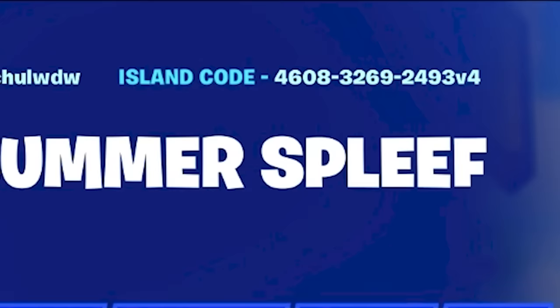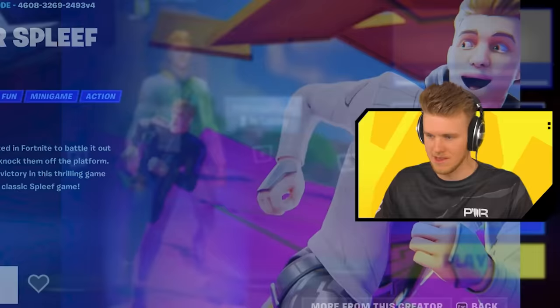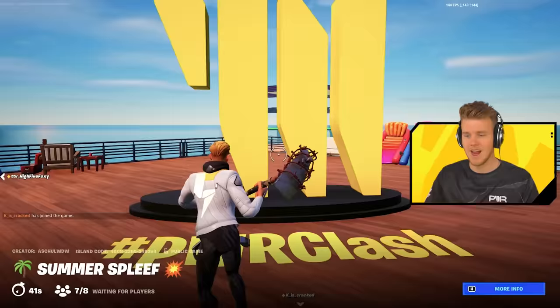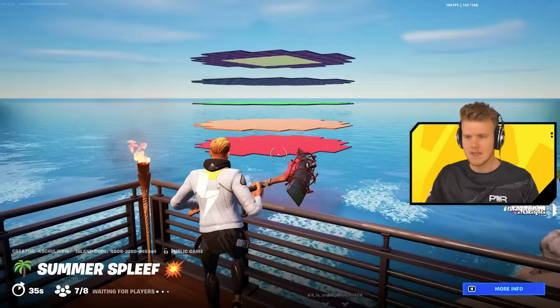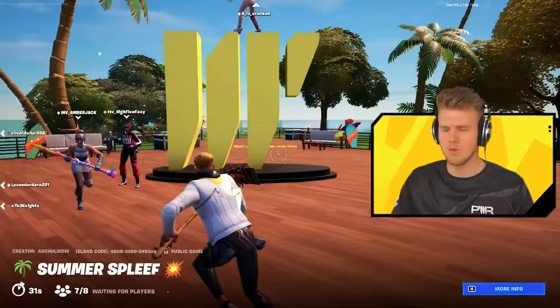Next up we got Summer Spleef by Ashul. Step into Summer Spleef, created in Fortnite — battle out with other players using weapons to knock them off their platform. Let's see what we got here. It has been a while since I've played a good spleef map. We got some nice branding — Hashtag Power Clash. I respect people that put that extra branding in. It looks like we've got a nice little beach where we're going to play today.